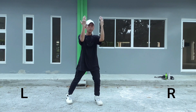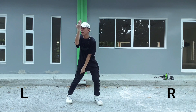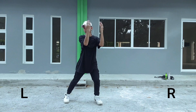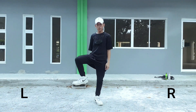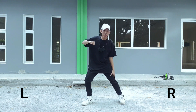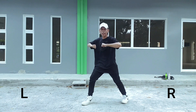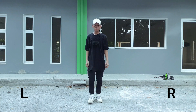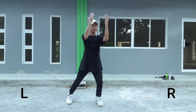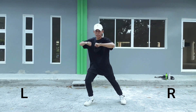Next step — yung ulo nyo naman, lilingo dito sa may left. Turn. Then itong left foot nyo, up nyo lang, papunta sa may left ulit. Okay? Ganun lang: 1, then up and 2. Okay? Itong right foot nyo, step lang dito sa may side. 1. Then yung kamay nyo naman, dito sa may chest. Okay? Ulitin natin: 1, 2, 3 and 1 and 2. Up, kick, and up. Then hulo, then turn and chest.